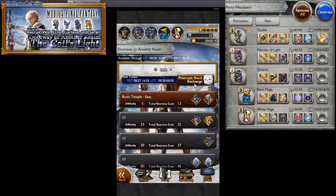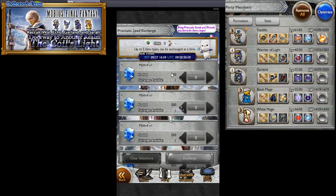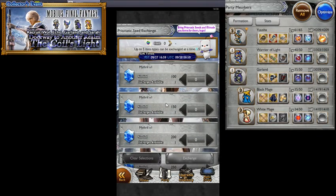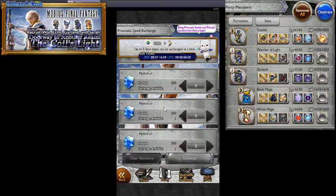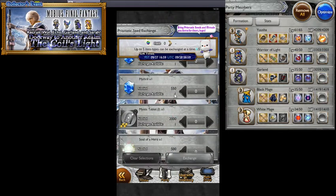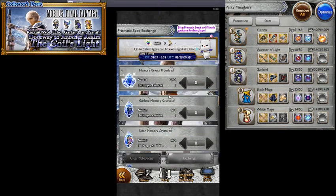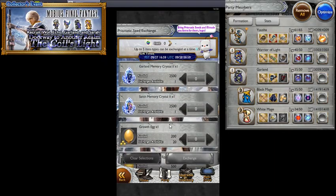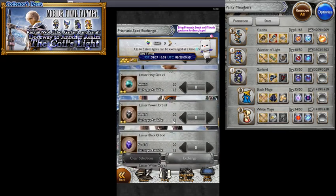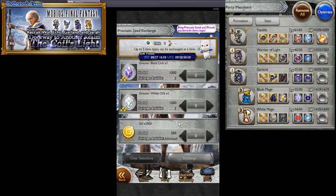Cool music. This is our prismatic seed exchange. We can trade a lot with Mythril — we can get 1, 2, 3, 4, 5, 6, 7, 8, 9, a total of 10 Mythril from this. That's nice. Mystic Tablet, Soul of the Hero, Memory Crystal Lode, Memory Crystal 2 Lode, Garland memory crystals, growth eggs, greater growth eggs, major growth eggs, holy orbs, lesser orbs, normal orbs, greater orbs, and gil.